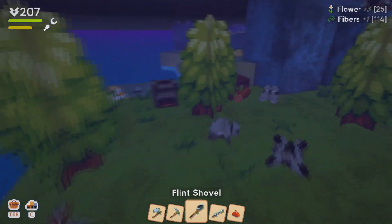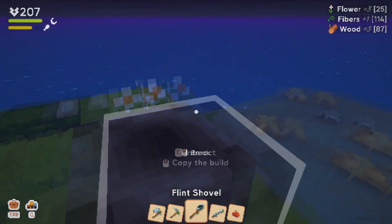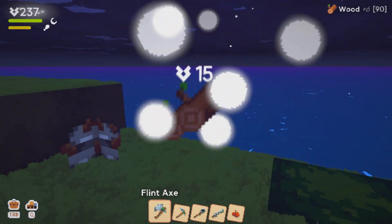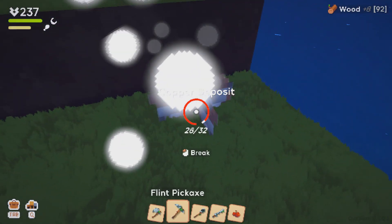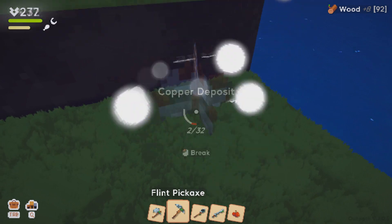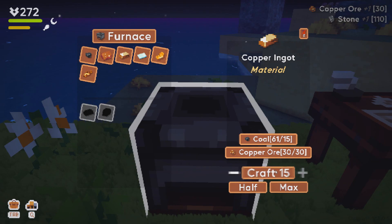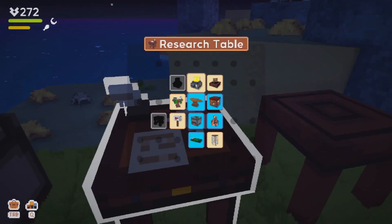You do need wood in order to make the swords, the shovels, and the pickaxes. If you make the tools, it will speed up using materials — like if I'm going to cut down trees or mine copper deposits, it'd be a whole lot faster than just using your fist and smacking it that way.